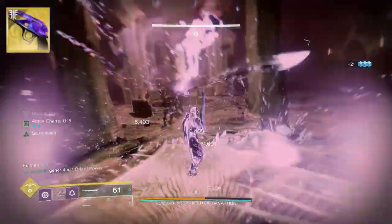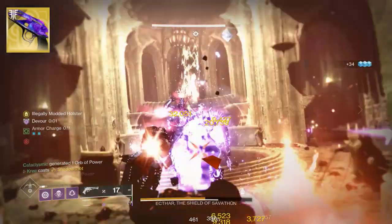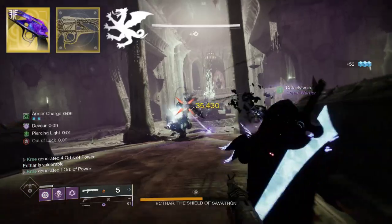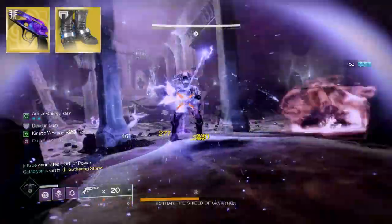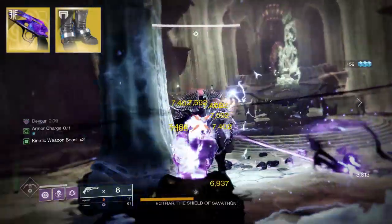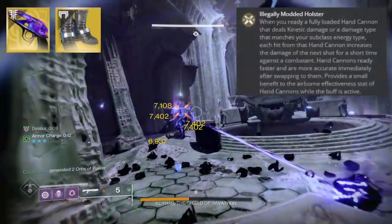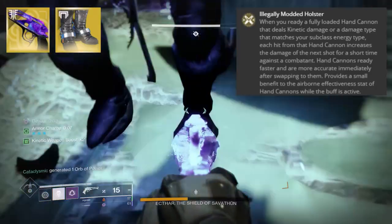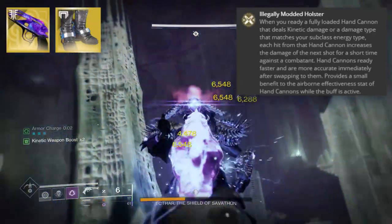There's another way we can take this Malfeasance a little bit to the next level. It's already really good with its catalyst on any class — that Vorpal Weapon, you can't deny how good it is on this gun in particular. This is where the Lucky Pants exotic boots for the Hunter come in. When you ready a fully loaded hand cannon that deals kinetic damage — that's our Malfeasance — or damage type matching your subclass, each hit from that hand cannon increases the damage of the next shot for a short time against a combatant.